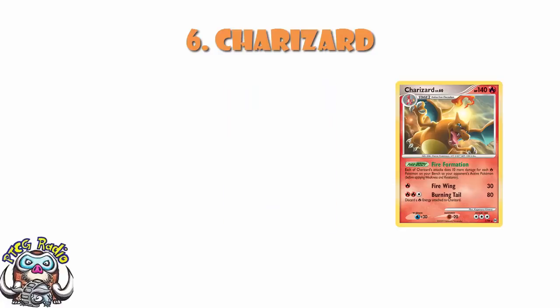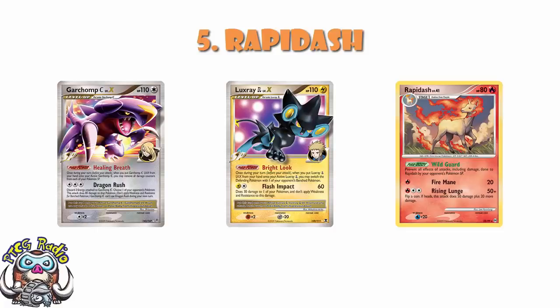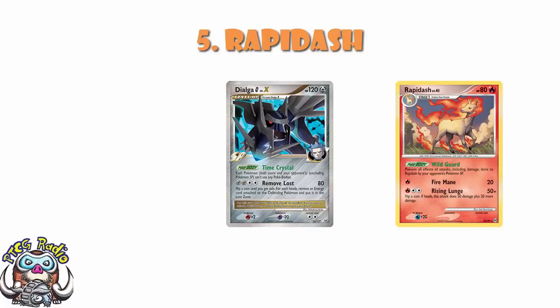Moving into the top 5, we do have some legit great cards. Number 5 is a clear number 5: Rapidash. Rapidash was a Stage 1 with the Pokebody Wild Guard — prevent all effects of attacks, including damage, done to Rapidash by your opponent's Pokemon SP. Things like Luxray, Garchomp, etc. SP was huge at the time, so Rapidash being immune to these made a lot of sense. It made a really good tech Pokemon that did see quite a lot of play. The issue was that a lot of these SP decks would also play Dialga G Level X, which meant each Pokemon cannot use any Pokebodies — so as soon as Dialga G comes out, Rapidash doesn't actually get the Pokebody. If you flipped heads on Rising Lunge, you would actually do enough damage to KO Dialga G with weakness. Good card, but because of Dialga G, it was never as good as it could have been.